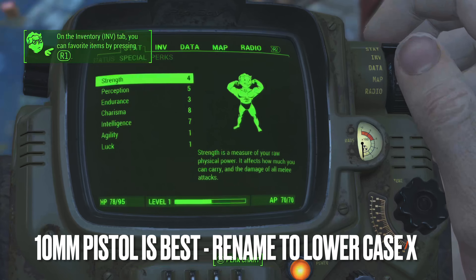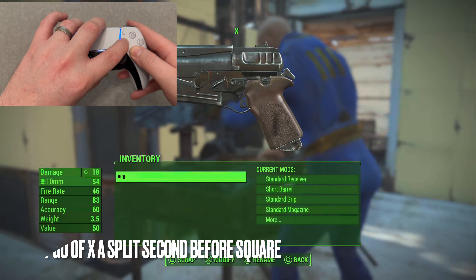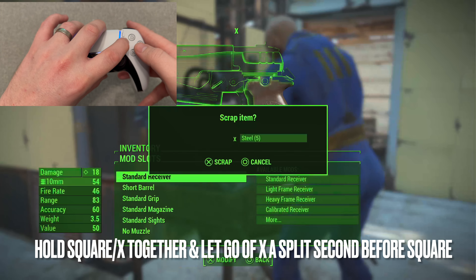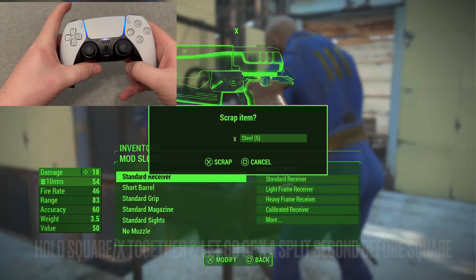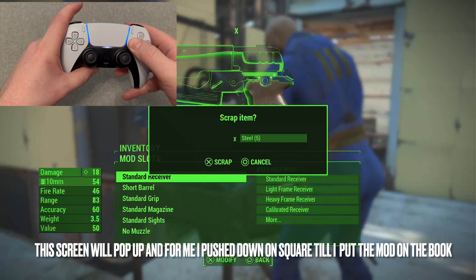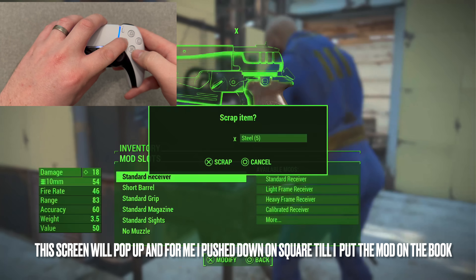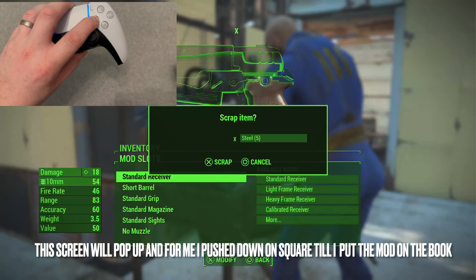I don't see many guides do this, but I want to show you the buttons to press on screen as I do the glitch. So let's do the first part by changing the gun to a book by pressing both the square button and x button at the same time, then quickly releasing the x button before you let go of the square button, one after the other.